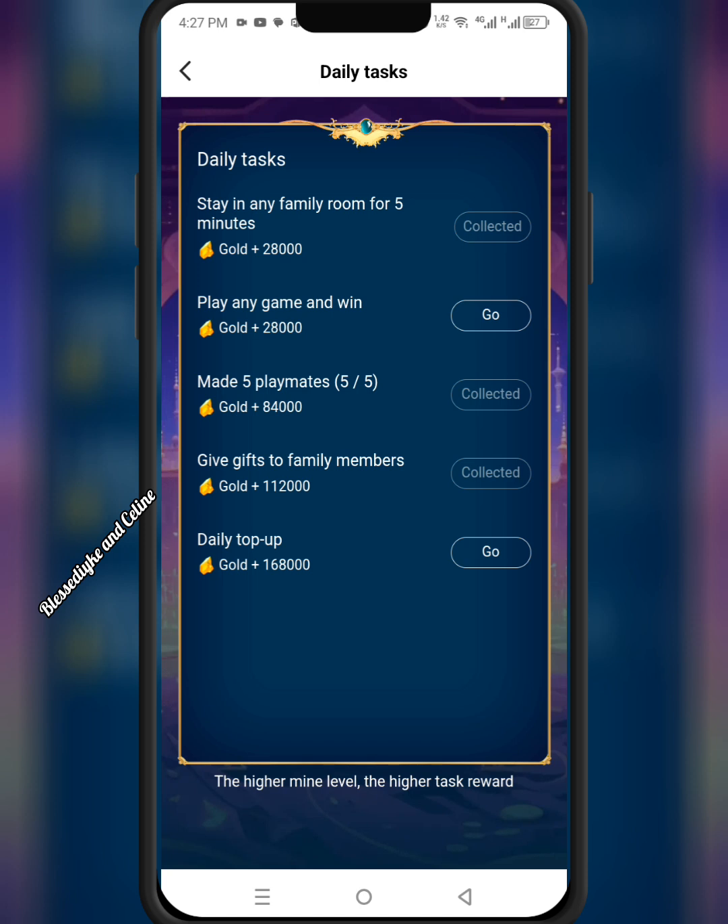The second task is play any game and win gold mine — 28,000. That's for me. If you're a beginner, your gold mine might not reach like this. It's because I've gone so far — my level is 50-something now. The third task is make five playmates and collect your gold mine.